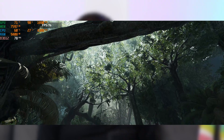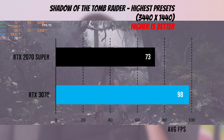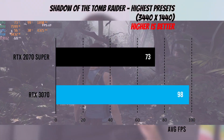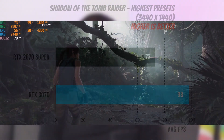Shadow of Tomb Raider has a built-in benchmark, which is really perfect for benchmarking. It's still a very demanding title. We're going to be using the highest presets for this. We've seen a performance bump — averaging at 73 FPS on the 2070 Super, and we actually got a 98 FPS average for the 3070. That's about a 34% increase in performance.